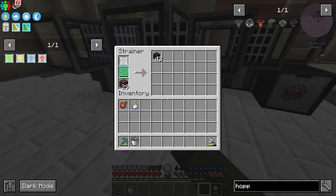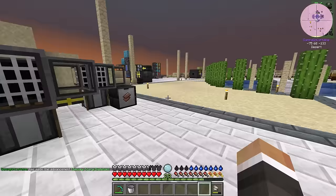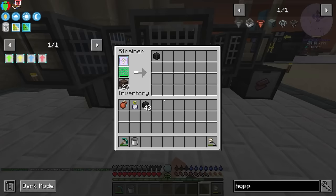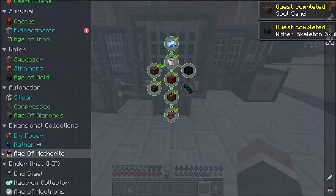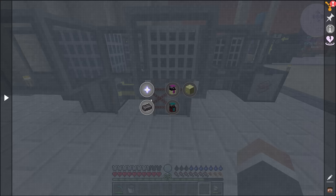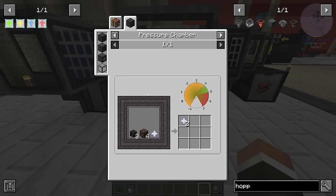The whole point of the wither skeleton skulls here is going to be to spawn withers. We do need to get some soul sand in our inventory to complete the quest line, and then the wither skeleton skull quest gets completed after the fact. So now that we have both soul sand and wither skeleton skulls, we can actually look at beginning to work towards getting a nether star. Thankfully, Ben has added a recipe that lets us duplicate nether stars once we have them, so we can never fight the wither again.